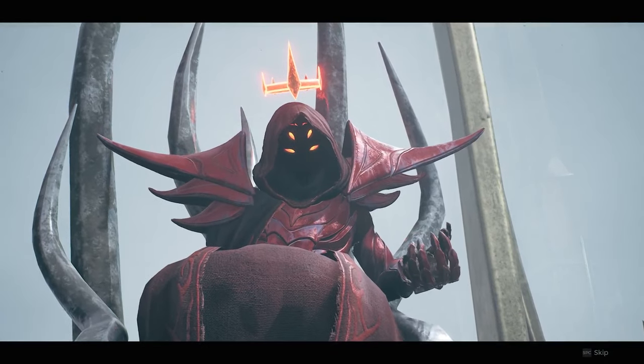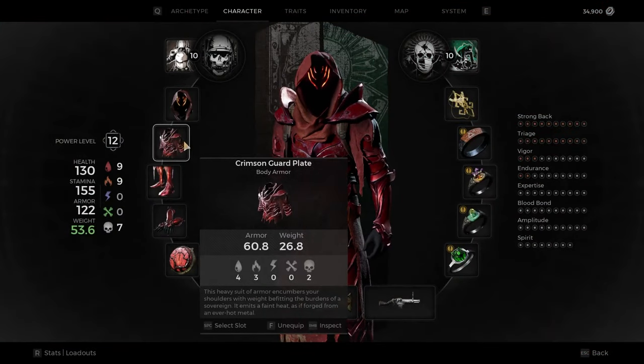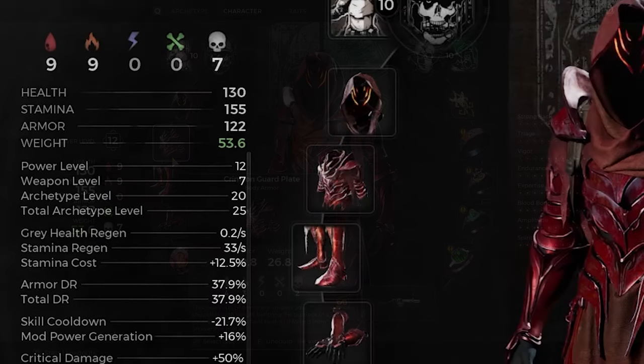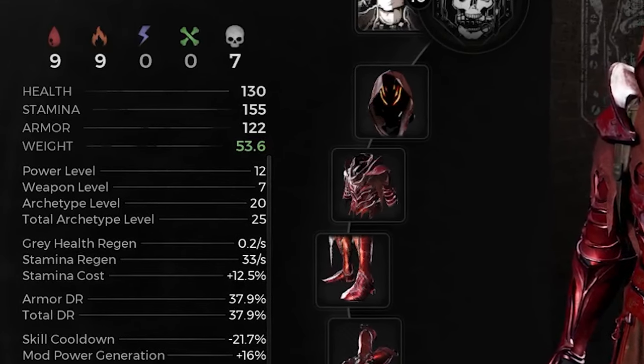Welcome back to another Remnant 2 video. In this video I'm going to be showing you how to get the Crimson Guard armor set. This is a medium armor set that's really good against fire and bleed, and only comes with the Awakened King DLC. If you're a fan of collecting really solid armor styles or you just want some good bleed or fire resistance, this is going to be the armor set for you.